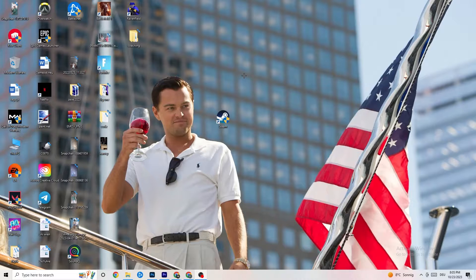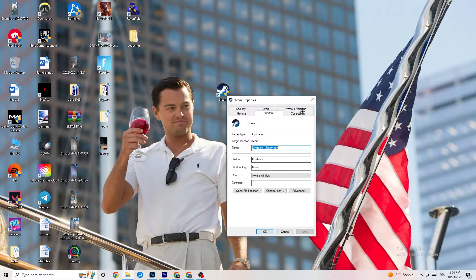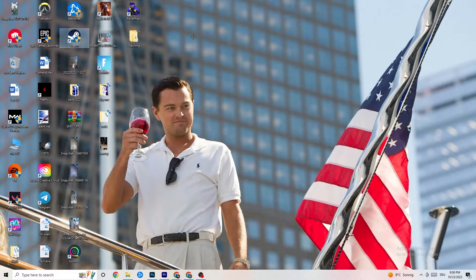Restart your PC — afterwards you'll see the administrator symbol on the shortcut and it will launch as administrator every time, helping to reduce crashing issues. Do the same thing for your game shortcut: right-click it, copy the same compatibility mode settings, and restart your PC again. That was just the first step.